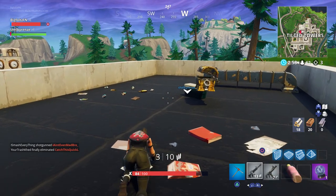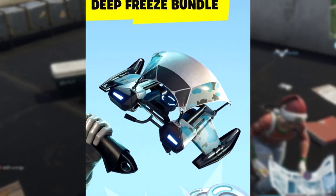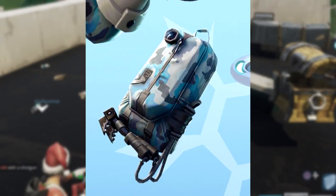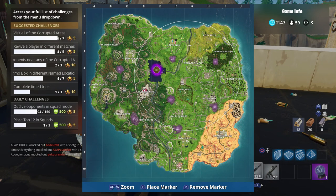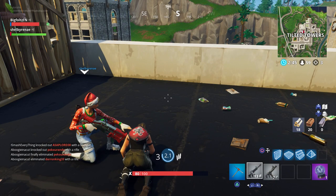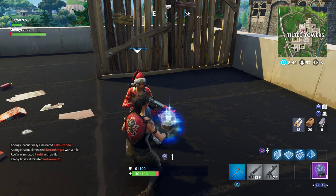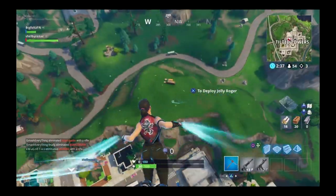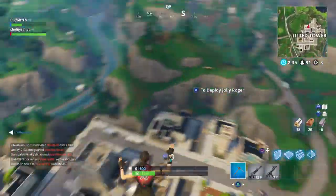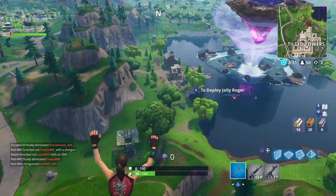This bundle contains the Frostbite outfit, the Cold Front glider, the Chill Axe pickaxe, the Freezing Point back bling, and a thousand V-Bucks. It's also cool to note that if the player already owns this bundle and redeems a second code, they get three thousand V-Bucks instead. So if you somehow have a second code, you can redeem it for three thousand V-Bucks, which I think is actually kind of cool.